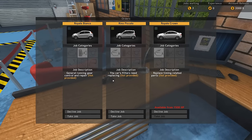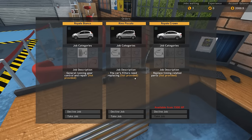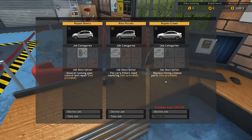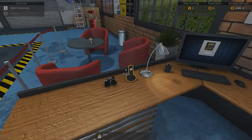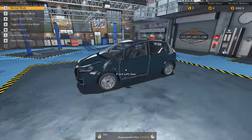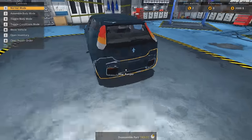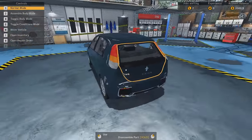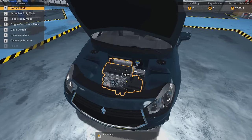Let's see. General running gear control and repair. The car's filters need replacing. It doesn't really say how much we'll earn on it, but let's just take all the jobs anyway. Loading. Royale Bianco. And there it is. What a beauty. I'm not sure what this is supposed to be — I think this is supposed to be sort of like a Fiat Punto. They can't quite license cars, although they did license the Mercedes.